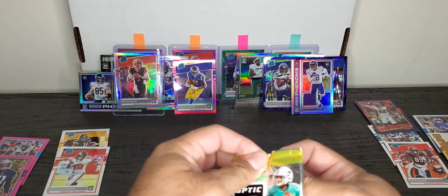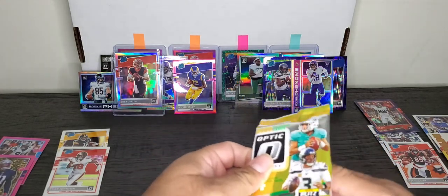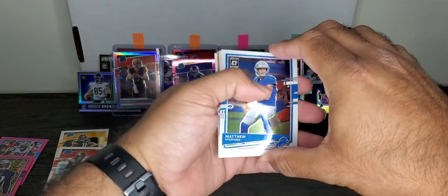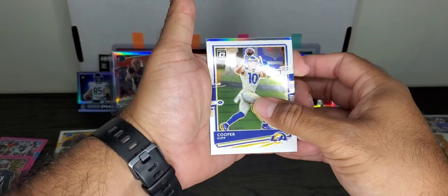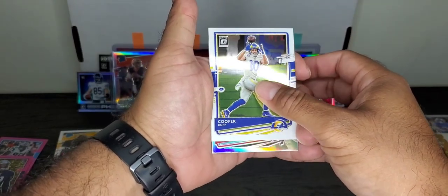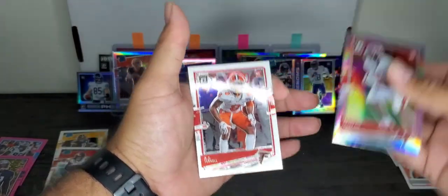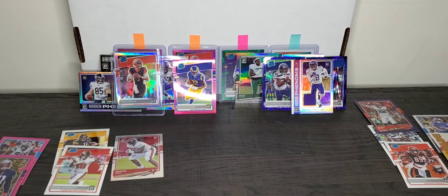Justin Jefferson is a lot better than Cole Kmet in some aspects, but Cole Kmet is a great tight end. I think it's about tied. This last pack for Target — if there's any Rated Rookies, Pink, or anything, it's going to go to Target. I see shiny in there — no Pink, it's a Hollow. Let's see if it's a Rated Rookie or not. Cooper Kupp, not a Regular Rookie. Last card — Regular Rookie. So it's a Hollow Rated Rookie on the last card.